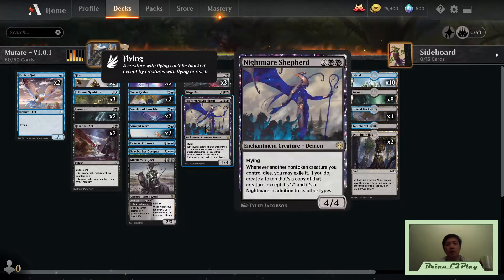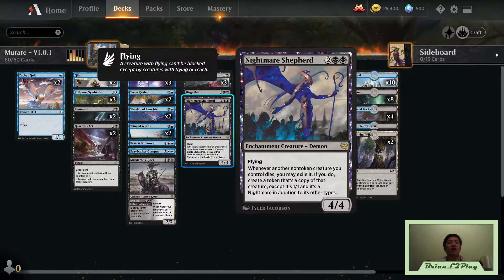So it's an added layer of protection for mutation creatures. It does work because if the Nightmare Shepherd hits the table, chances are your opponent will point removal at it instead of your mutation creature — but that's also another card they have to deal with, and it's a very respectable body as well. I think it's really worth a try.